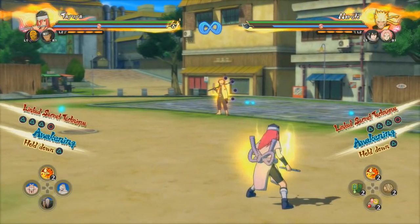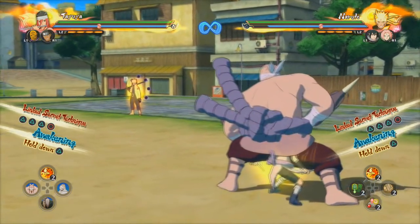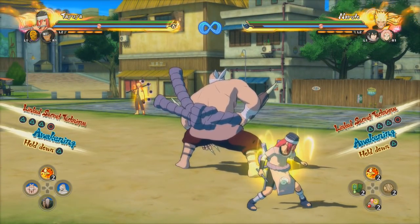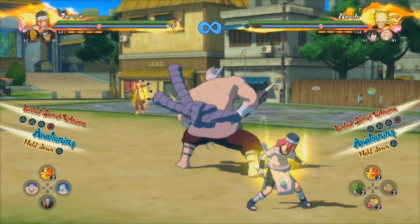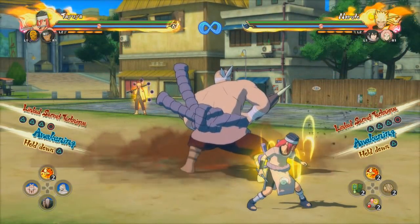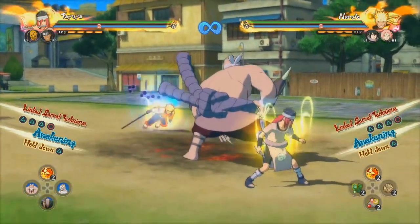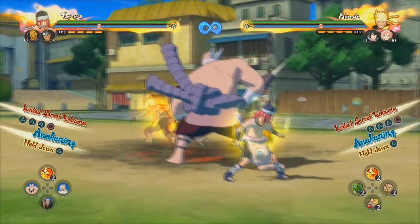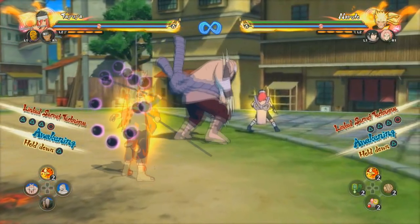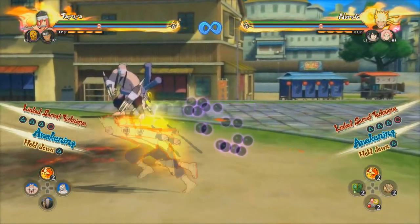Each doki has a hitbox, which means they can actually block hits for you. And because they're not puppets, they don't go down or become inactive — they just block the hit for you. For example, if someone uses the Tailed Beast Bomb, the doki blocks it and you take no damage. These things can block chakra dashes, air dashes, and they'll take the hit themselves but just get stunned — they won't go away. This is a very unique property.